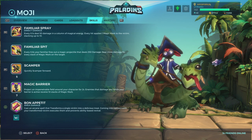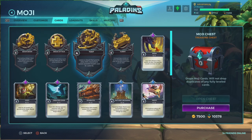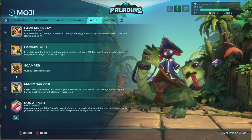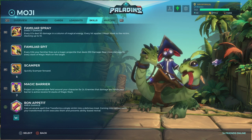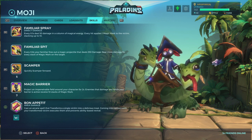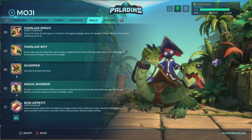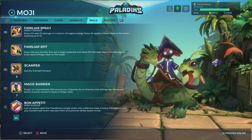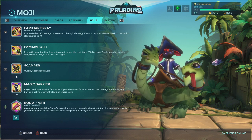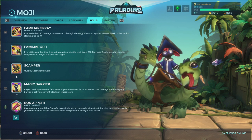Then we have the third ability, Scamper — quickly scamper forward. This ability is basically for you to run or to get into position faster. Together with the Tooth legendary card, you can actually leave a pool of healing behind so people can go faster and heal over time when passing through it, but only if you use that legendary. Then we have the fourth ability, Magic Barrier, which leaves you completely immortal for two seconds. Whoever touches you during it automatically receives a full 10 stacks of magic mark, which means you can exit the barrier and immediately fire the left head for 775 damage.